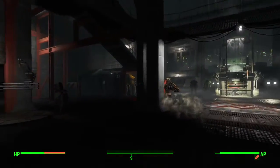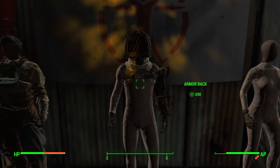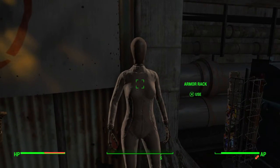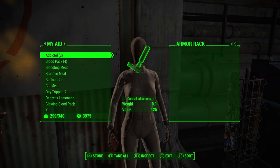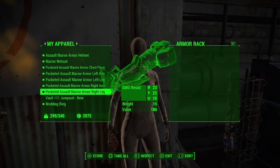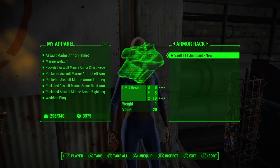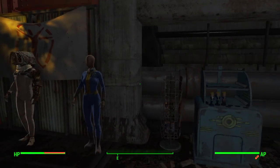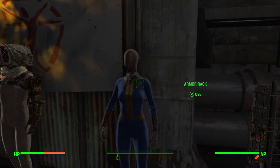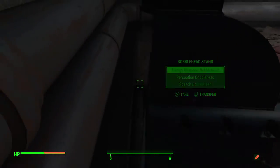Here we are. Let's put the Vault jumpsuit on — new girl, here we go. Boom, and equip. Nice. That armor rack might look good with glasses, but I think we'll just keep it like that with the 111. Very nice.